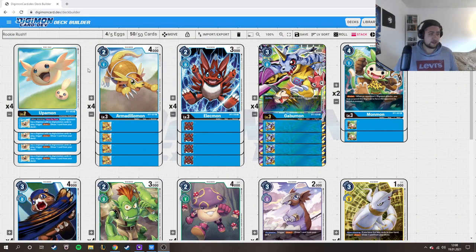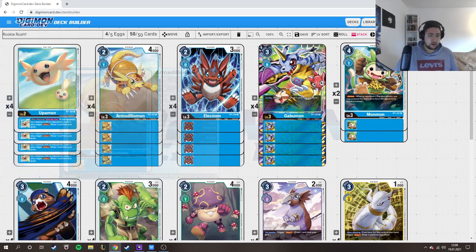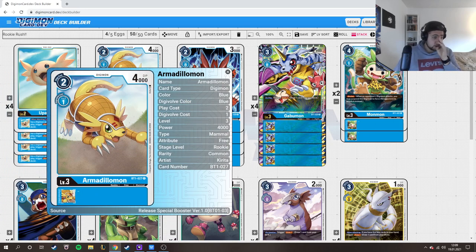We're playing 4 Upamon. When attacking, you gain one draw — that's the main thing. You can breed your Upamon, evolve into a rookie, draw a card for more card advantage, and move it out. We have 4 Armadillomon — it costs only 2 when hard played and has 4k DP. It's good.